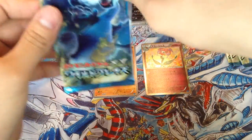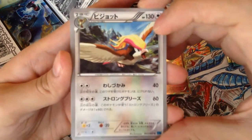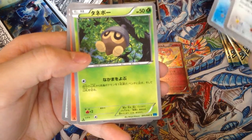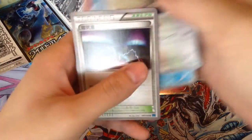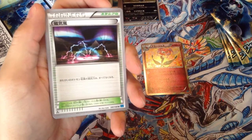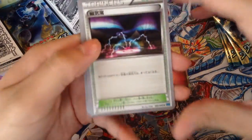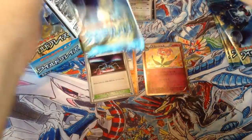Maybe I should have brought some scissors — it's kind of hard to open these packs. Third pack: we got a Pidgeot, looks very nice. Bergmite, Clamperl or something — I never really played Gen 3 too much. Ponyta and a trainer — I think this one's called Magnetic Storm. I guess that's the rare.